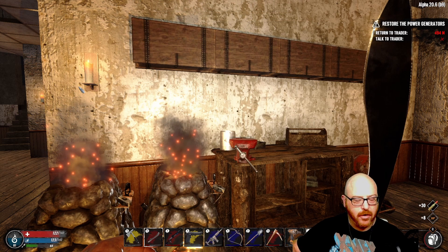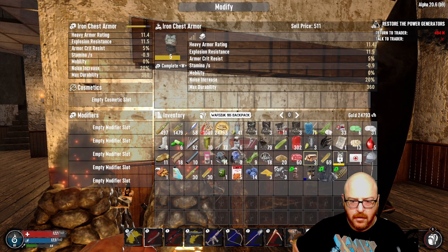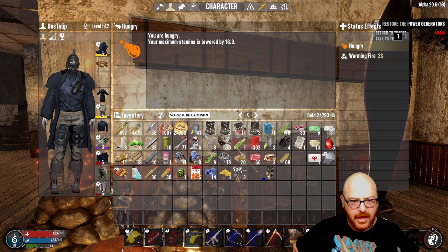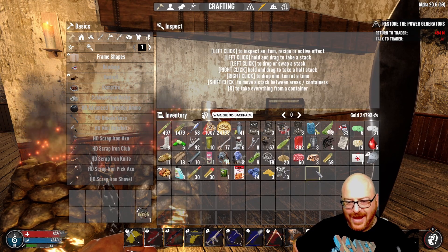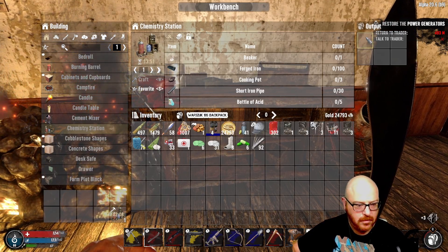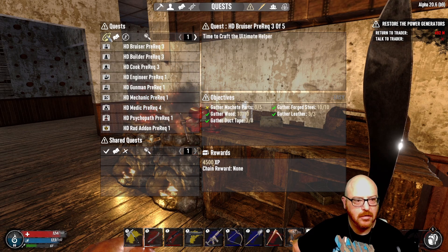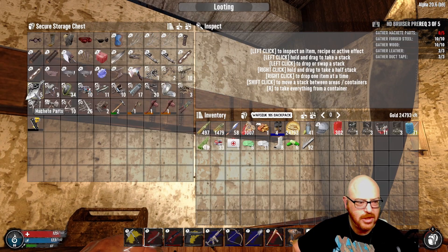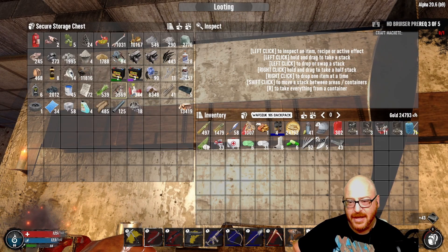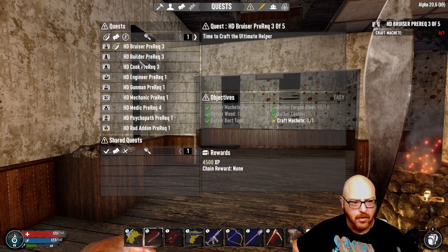Go ahead and wear that. Majestic - will you look at it? And now we're going to go ahead and repair that and sell it - we should be able to sell it for a decent clip. We'll have two minutes on the chem station. Let's see what else we can do bruiser-wise. Machete parts - do we have machete parts? We do just have enough. Let's get the forged steel - we're running low on steel though. Let's hold off on that. I want to make sure that I have plenty of steel before I do a whole bunch of shenanigans.